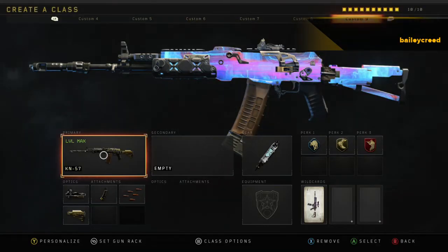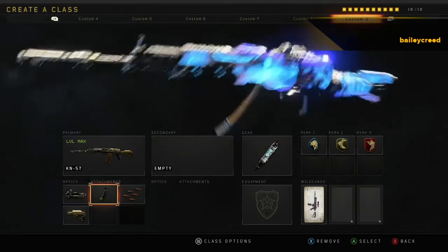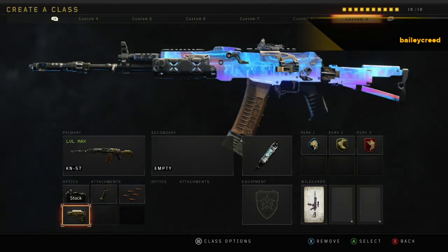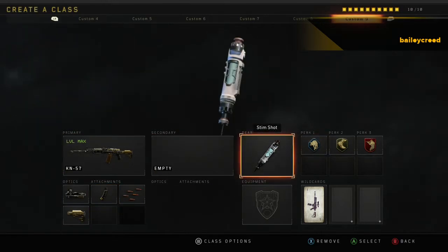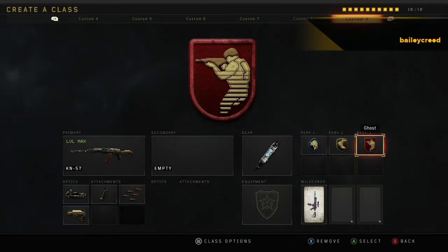Coming in at the number 4 spot is the KN-57 — used to be the KN-44 and Blackout 3 but now it's the KN-47. There's ELO, Hybrid Max, Unpreferred, Stark, Redia, Slim Shot. Scavenger, Lightweight, and Ghost.